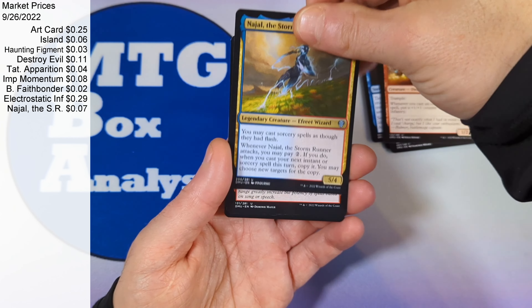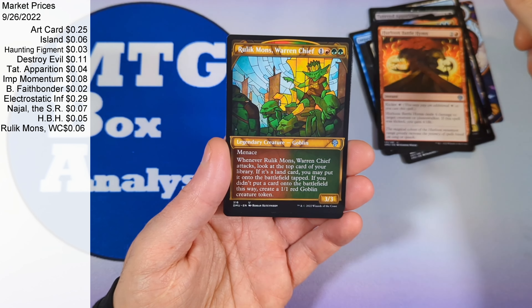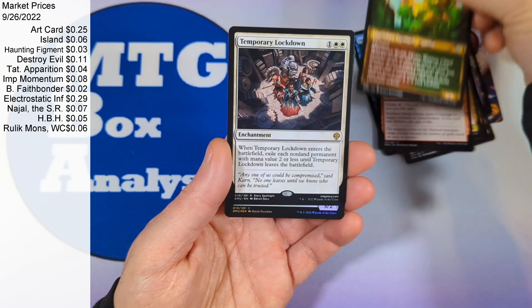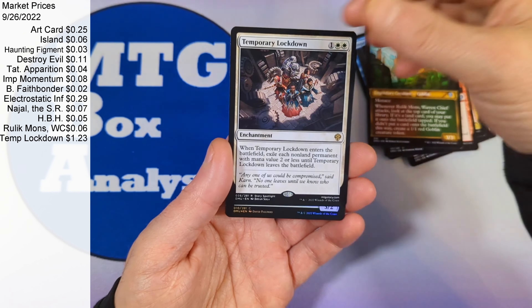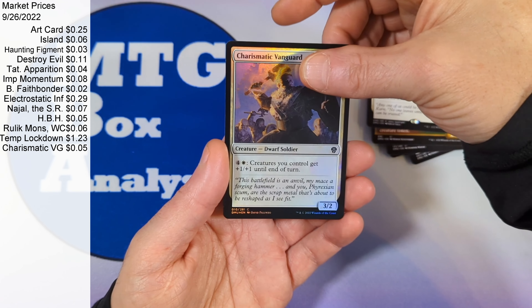Najal the Stormrunner, Hurloon Battle Hymn, and then we're going to see a Rulik Mons War-in-Chief, followed by a temporary lockdown, and then a charismatic vanguard as our foil.